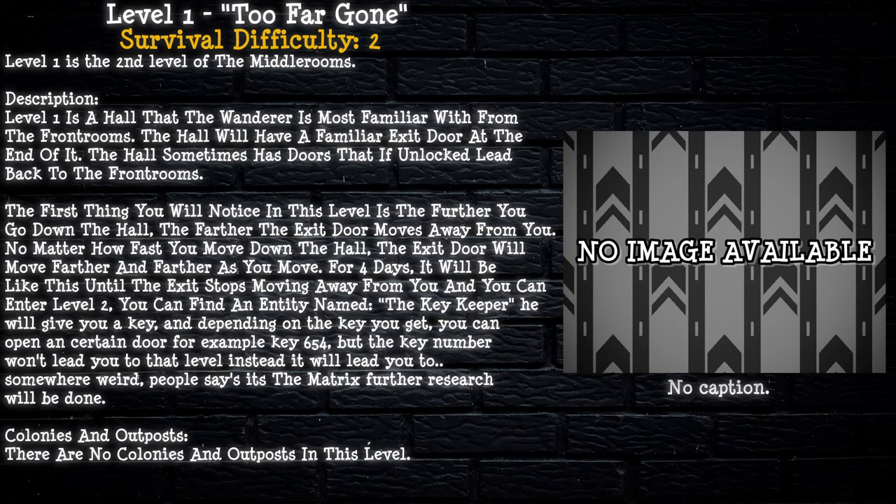Unsafe. Secure. Low Entity Count. Level 1 is a hall that the wanderer is most familiar with from the front rooms. The hall will have a familiar exit door at the end of it. The hall sometimes has doors that, if unlocked, lead back to the front rooms.